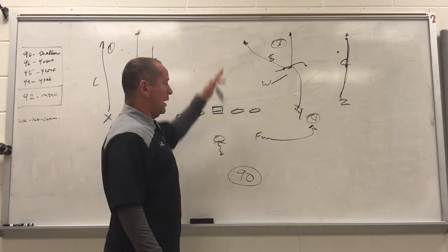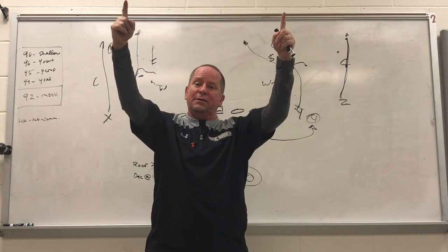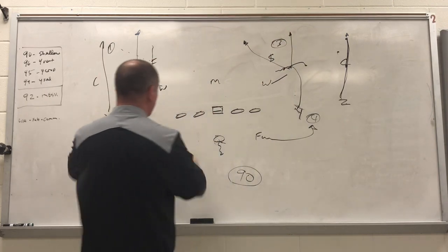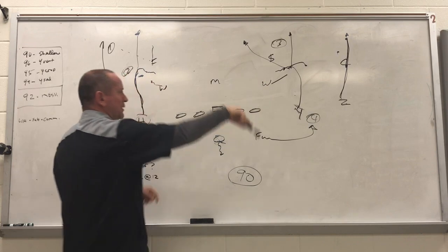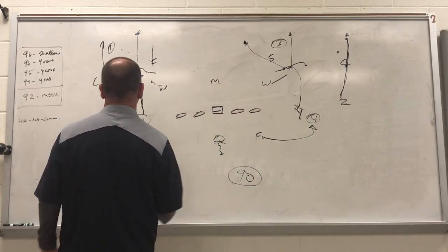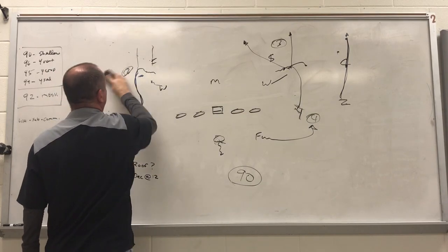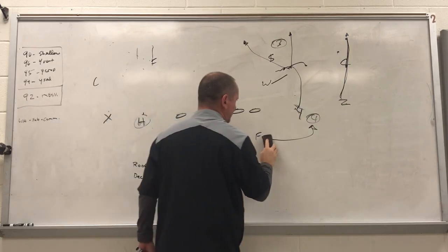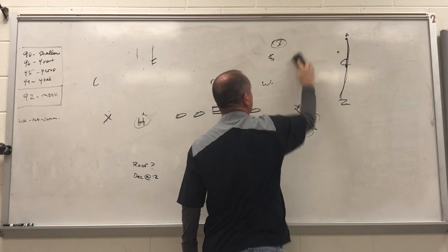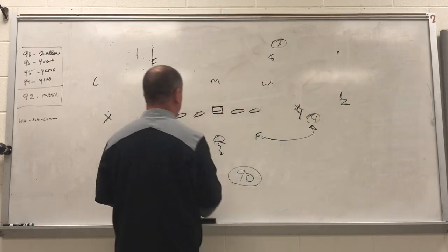That's 96 against too high. Again, if it's one high, there's no roof on the seams, so they're both flying down the seam, and the quarterback is working H to Y, taking the open guy. Make sure he's getting an outside release on these walk players. Next up is 95 — another good old staple of air raid offense. Y cross went a lot of time where it wasn't a big part of what we were doing, but it's kind of made a comeback in my mind.